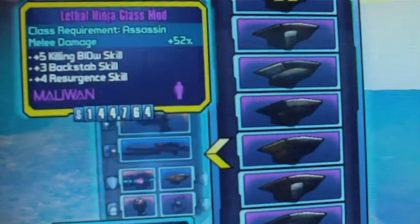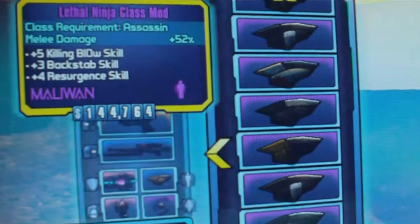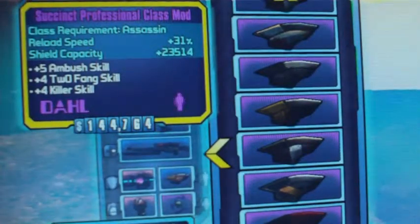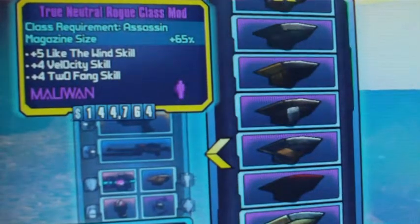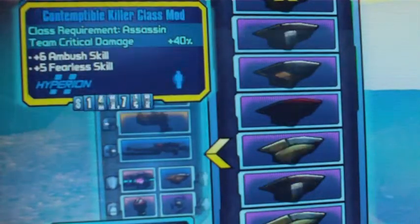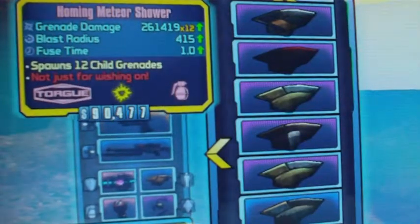Ninja class mod: 52% melee damage — pretty good. Professional: reload speed and shield capacity — something you need. Neutral Rogue — that's from the new DLC, mag size 65%. Another Professional class mod and then some blue class mods — Killer. That's it for the Assassin.